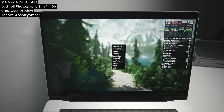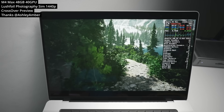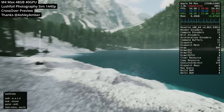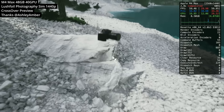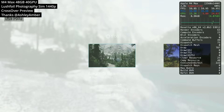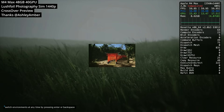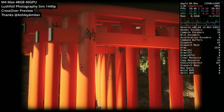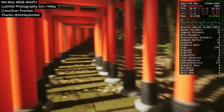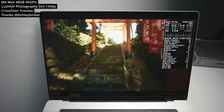Next up is Lush Foil Photography Sims, suggested by a viewer on stream. It's a photorealistic Unreal Engine 5 Windows game running through Crossover Preview all about taking photographs — and one of the prettiest games I've seen run on a Mac. There's a free demo available and you can switch locales; here I've been transported to some Torii gates in Japan, and the UE5 visuals look absolutely amazing.